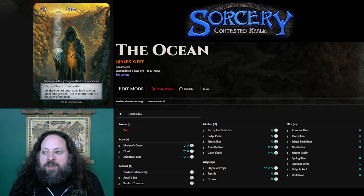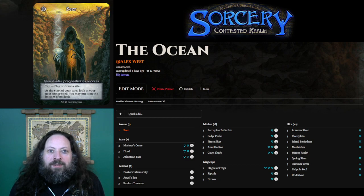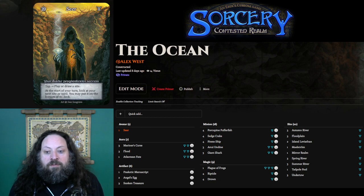The first thing is I've chosen the Seer. The reason I've chosen the Seer is that the water deck wants to play sites most turns, so spending my avatar's turn tapping to draw or play sites is what I want to do most of the time. But there are very specific cards that are super powerful when you're playing all water sites, and I want to be able to find those cards.